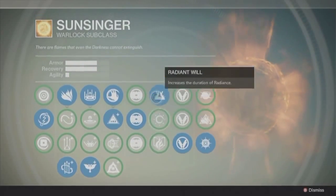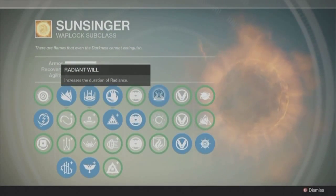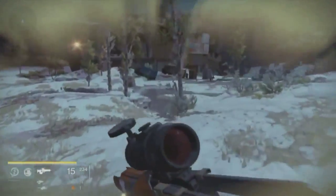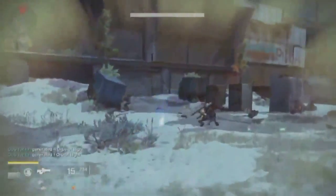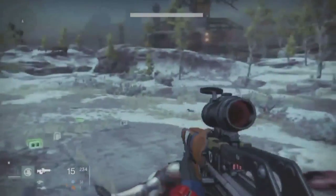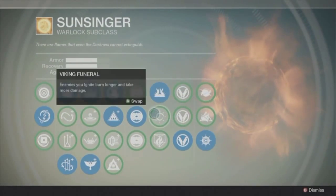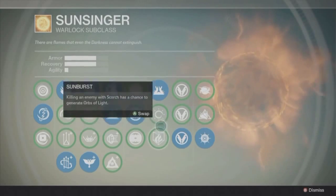These next two rows are kind of more preference. The reason I go with Gift of the Sun and Radiant Will — Radiant Will has that increased duration — and I'm going to show you how long this honestly lasts. This is a really, really long super for what it is. I'm going to super now, and this is just crazy. There's nothing that's going to stop it, and with Radiance you can just spam grenades like crazy. Sunsingers are notorious for throwing just absolutely ridiculous amounts of orbs out. I was able to run over here and kill everything in the area with just my grenades because of that increased duration. That is why I run Radiant Will. The other two — igniting them longer — I don't really see it as good. Killing an enemy with Scorch has a chance to generate orbs of light, which could be decent, but I think Radiant Will overpowers that.